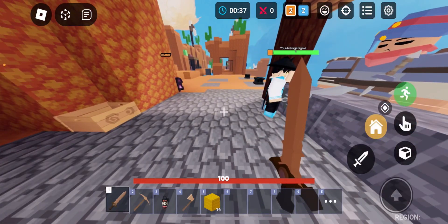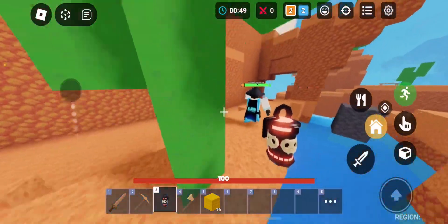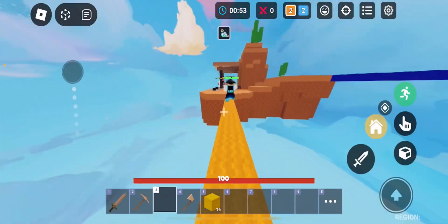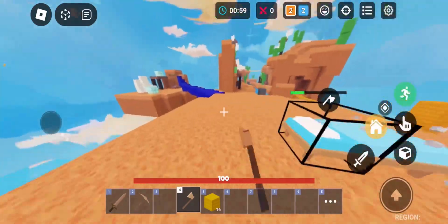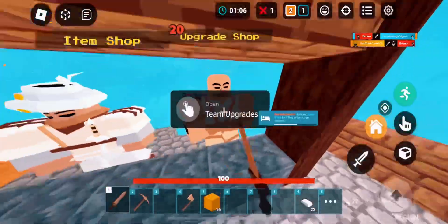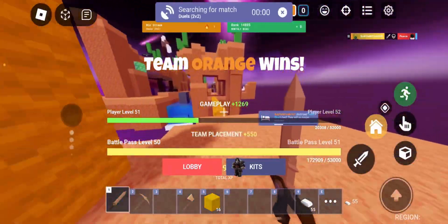Basically what you're going to do is your teammate is going to lead the way. You only have the smoke for a few seconds. See — they didn't even notice I was here. Got the bed, and they both died. This kit is absolutely insane for this mode.